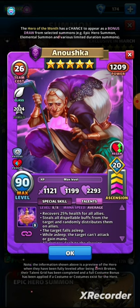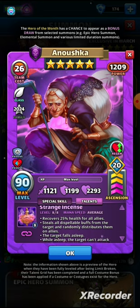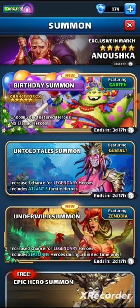If you do pull her, put her straight into the soul exchange — that's coming up this month as well. We'll be going over the March calendar for events in a future video. Commiserations if you manage to pull Anushka, really a bit of a downer for the start of the month. At least spring is coming for a lot of you — it's certainly been a long and bleak winter here.